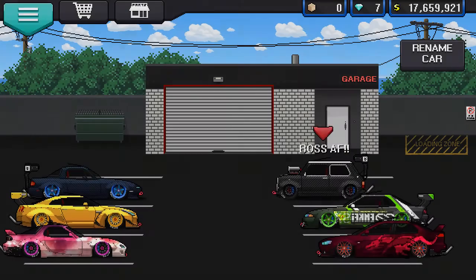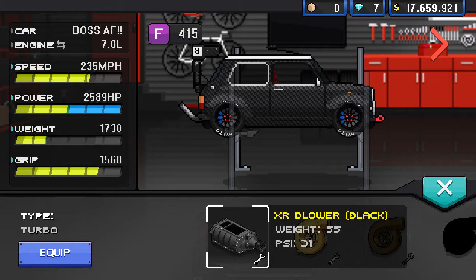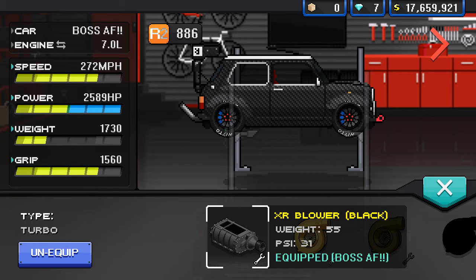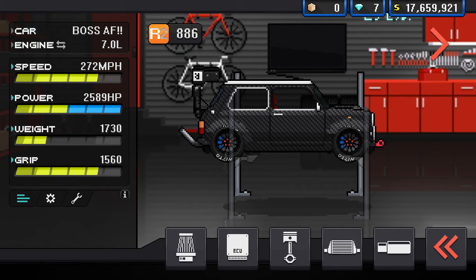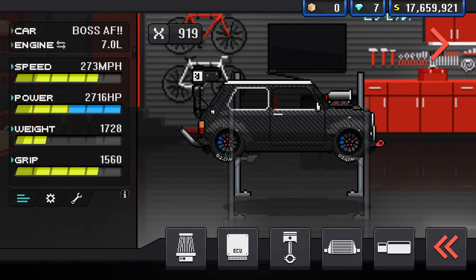So when you got your X-Blower, you want to put it on — watch, just for example. You want to put it on, it'll be right there. And then for intake, you want to get your blower. Look at that! And this Mini Cooper's only on 918 X-Blower and it's pretty beast.